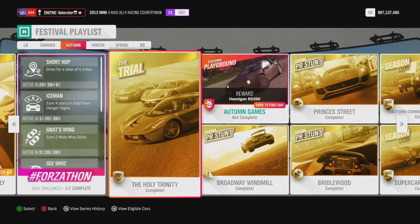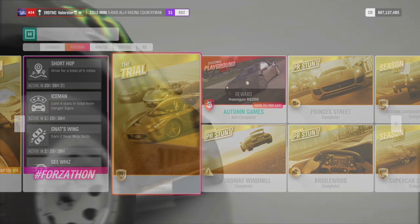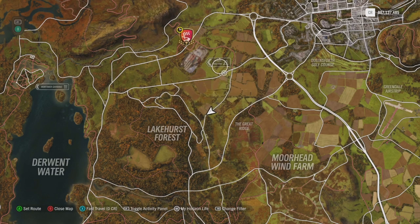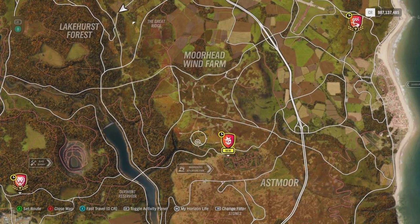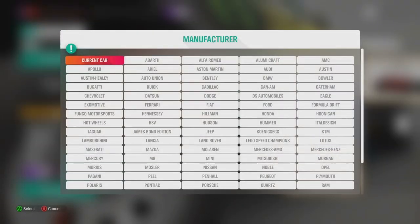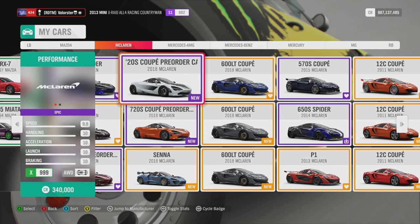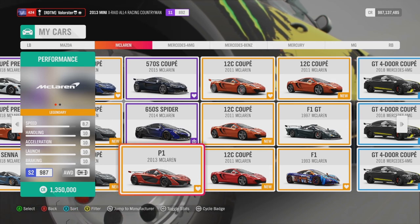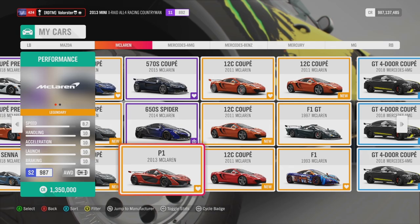Now let's look at the Trial. We need a Porsche 918, the McLaren P1 (which is in the Forzathon shop), or the LaFerrari (also in the Forzathon shop). The one I use — I used it last week too — is the McLaren P1. I still find it a very good car and I do recommend using it. It's a little bit wet on the roads but the car handles very well. The P1 is either 600 Forzathon points or 1.3 million in the Auto Show.